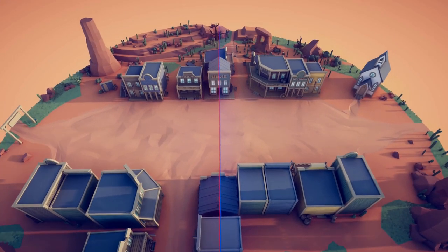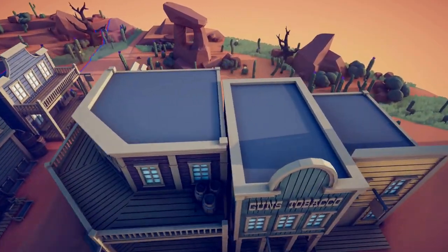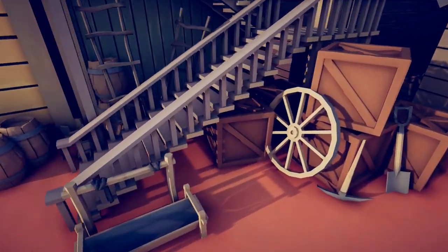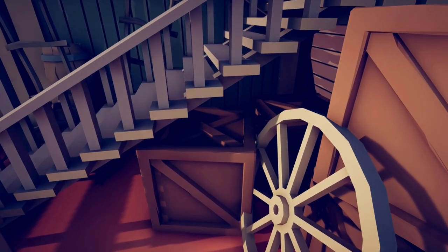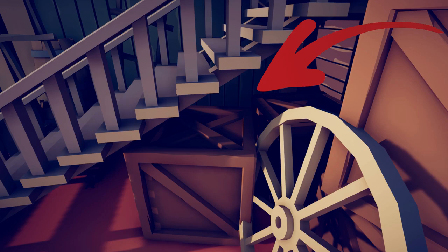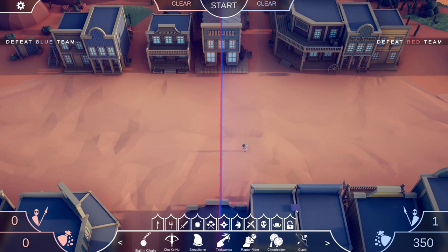For our third secret unit, head behind the guns and tobacco store and look right underneath the stairs. I already unlocked this one off camera, but right here is the Gatling Gun.